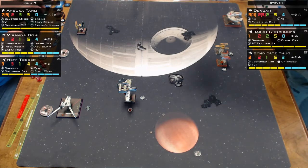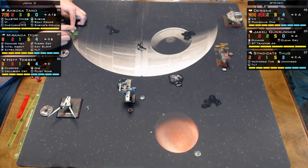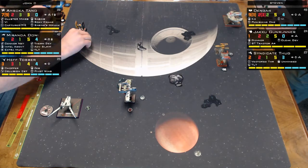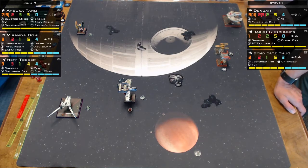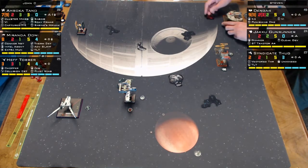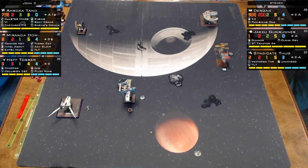The Jakku Gunrunner is one of the basic pilots. He's running it with Gunner, so if he gets no hits he gets to re-roll and do another attack. The Cloaking Device gives plus two on defense — so he should be at four dice when cloaked, two natural plus two. At the end of the round you roll, and if you get an eyeball the cloak goes away, but you still get to de-cloak.